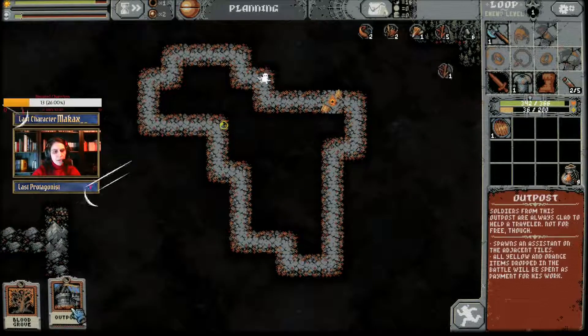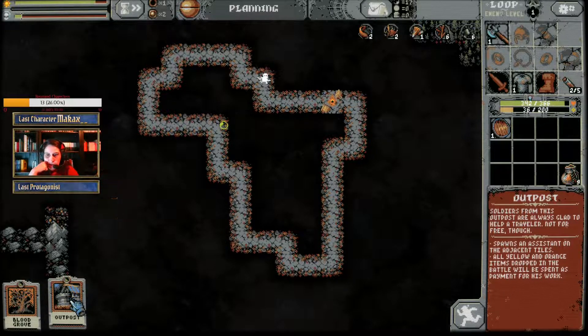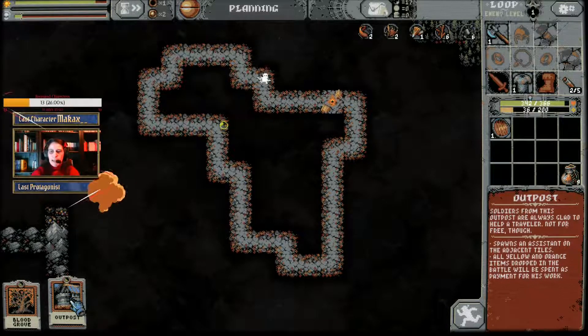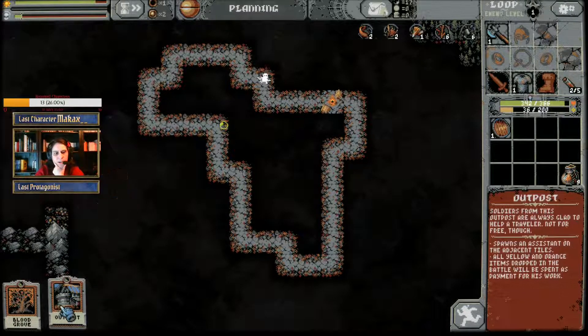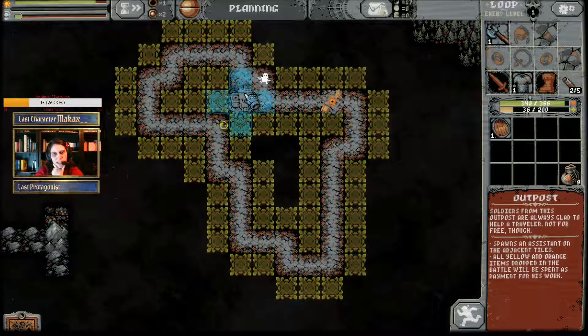Here is the outpost. Soldiers from this outpost are always glad to help a traveler — not for free though. It spawns an assistant on the adjacent tiles. All yellow and orange items dropped in battle will be spent as payment for his work. But it's just a cross shape, not like the blood grove working all around. So it's not as efficient.